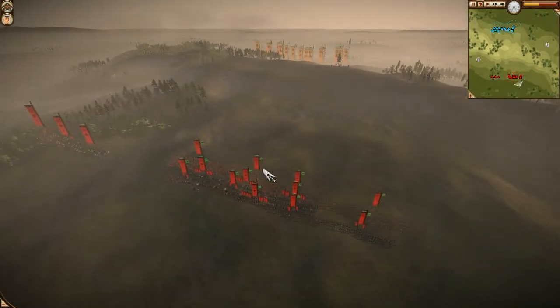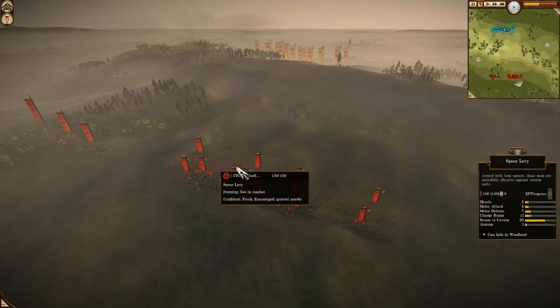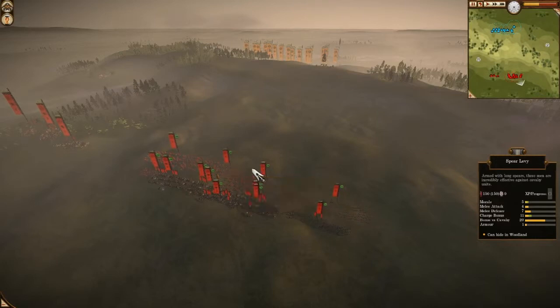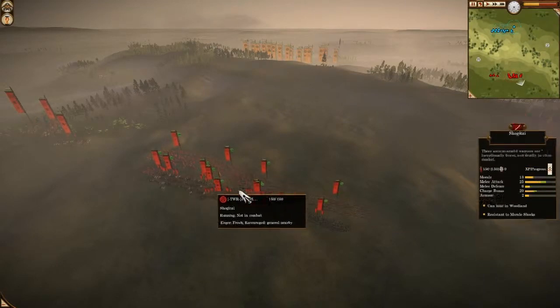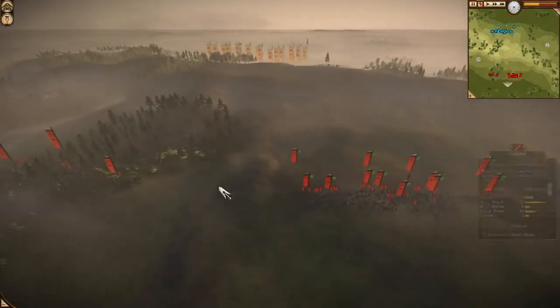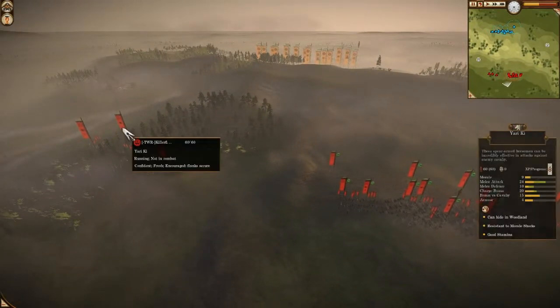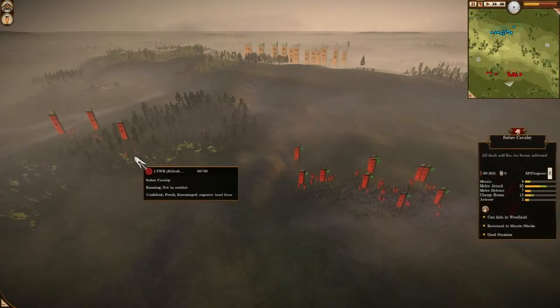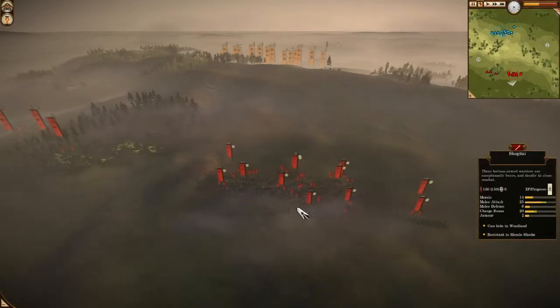Killerfish has a full melee rush army, which consists of 4 Spear Levy, 3 Shogitai, and 1 Katana Kachi. He also has 4 highly vetted Yari Cavalry, 1 Sabra Cavalry, and 1 Shogunate Guard Cavalry.